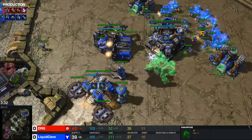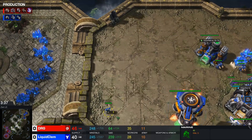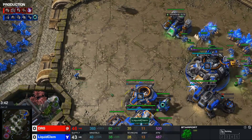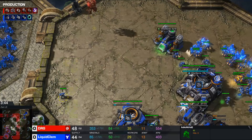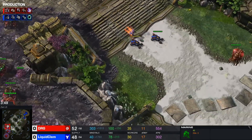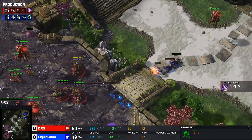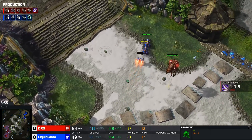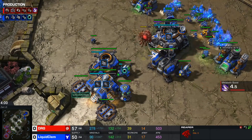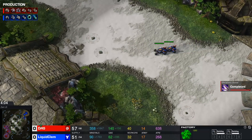Here comes the add-on swap. Does DRG try to scout with this overlord? This overlord is going to be vital for spotting what's coming. Clem is not quite in position, so the banshee will get spotted by DRG. Will Clem be able to deny this overlord or at least get a kill? The overlord does go down, and we have some extra hellions on the way — going up to six.